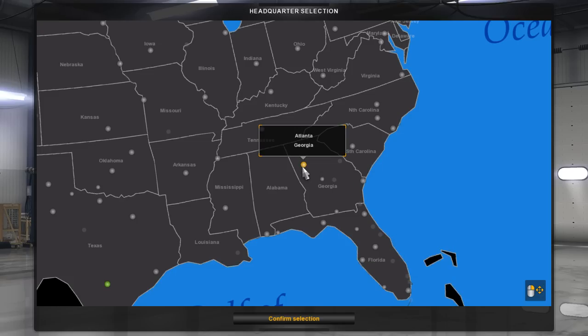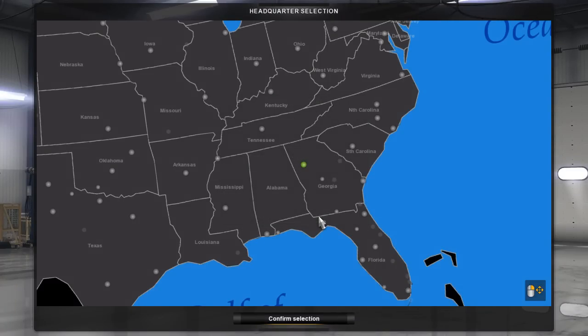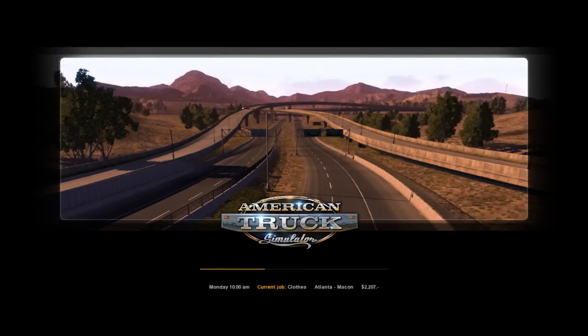We're going to go ahead and select Atlanta and confirm our selection. No, I do not want to do the tutorial. This is going to be very interesting — I haven't tried this literally at all. Let's see, Atlanta to Macon — it's a clothing delivery?